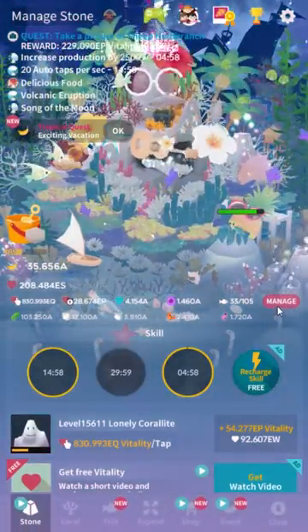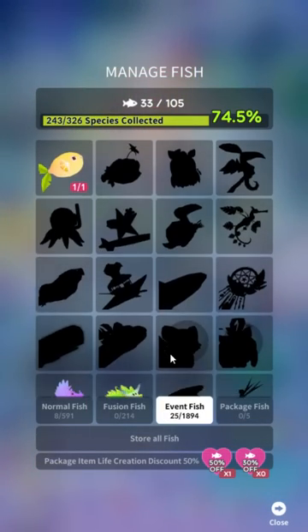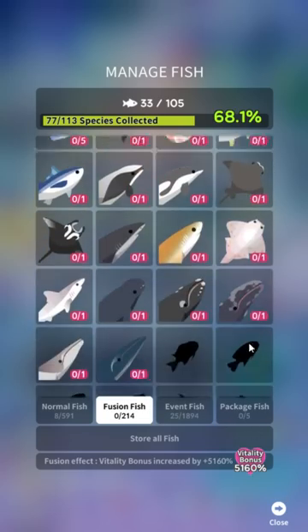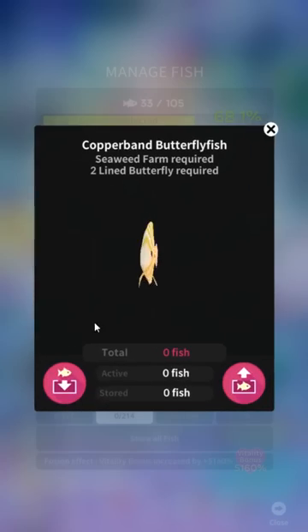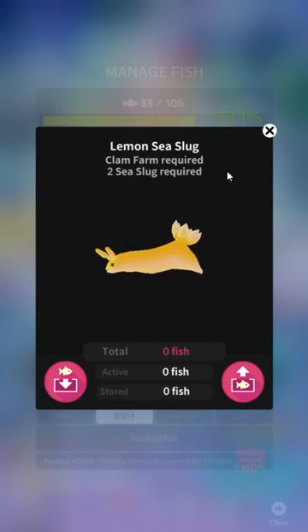The other additions in this update: if you use a hacked APK, you might get banned. They announced it as 'add banned user feature,' which I thought meant you could block people on Facebook, but it means if you use a hacked APK, they'll ban your account. There are also five new fish at the bottom — the copperband butterflyfish — these are not hidden, you just need two of whatever the required fish are.